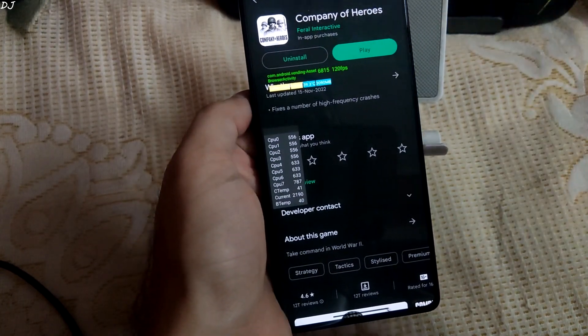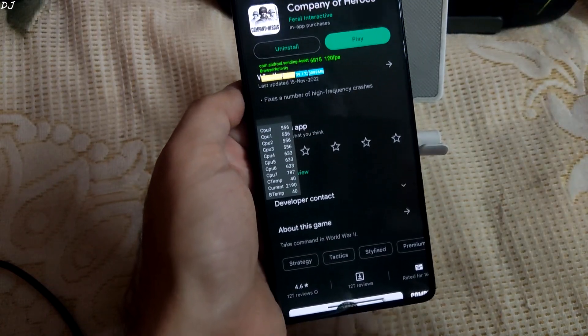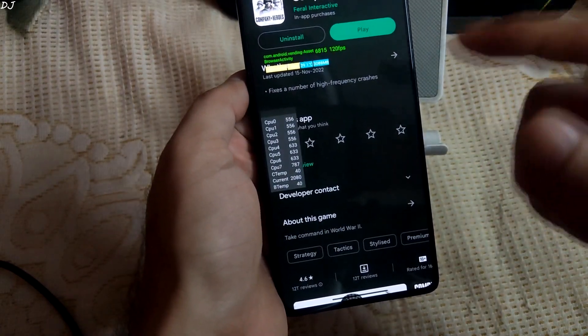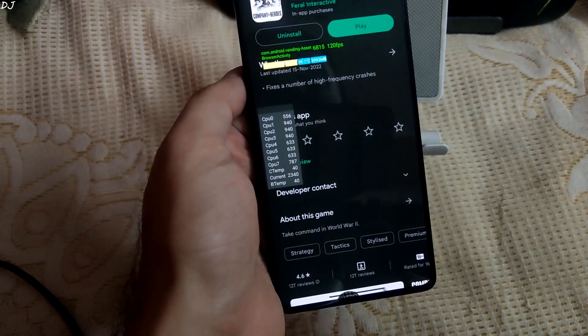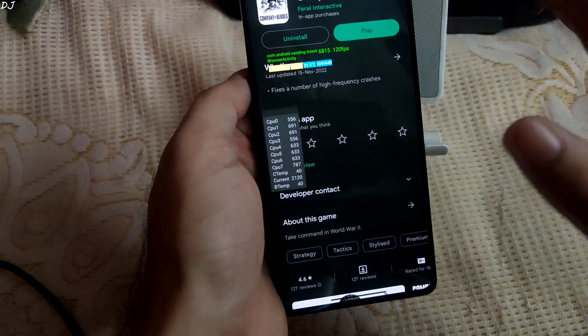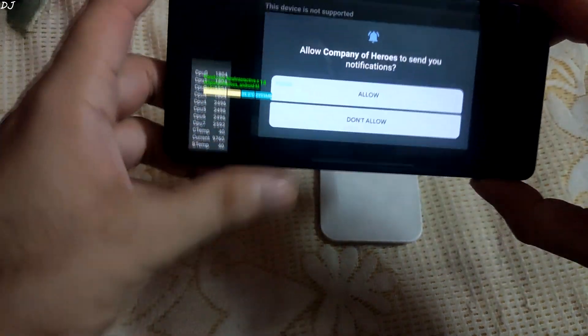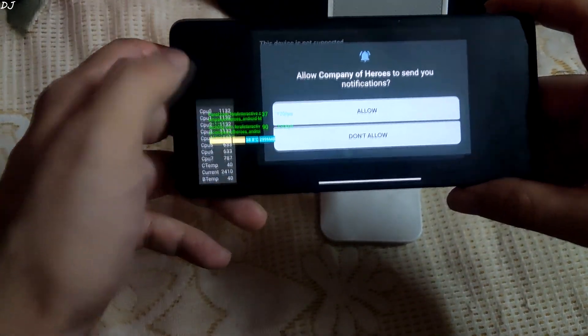First I will be running Company of Heroes. It's a real-time strategy game you can purchase from the Play Store. I have enabled the MIUI frame rate monitor tool showing the CPU flow type — you can see the real-time clock speeds of all cores, battery current in milliamps. Performance mode is enabled from battery settings. Unfortunately in this game the MIUI frame rate monitor tool does not show an accurate FPS count.